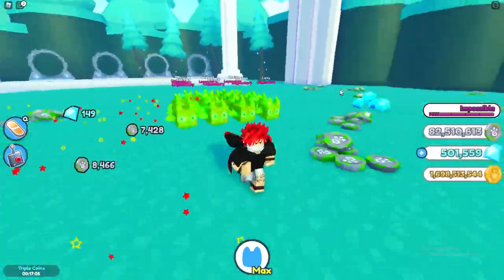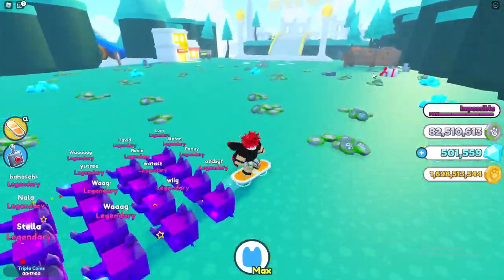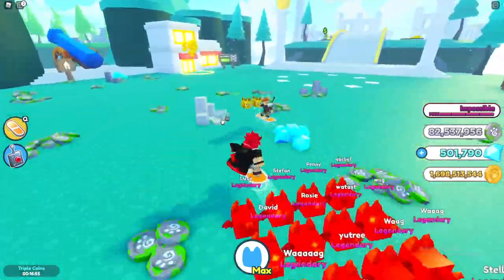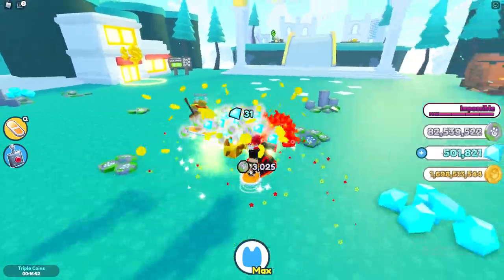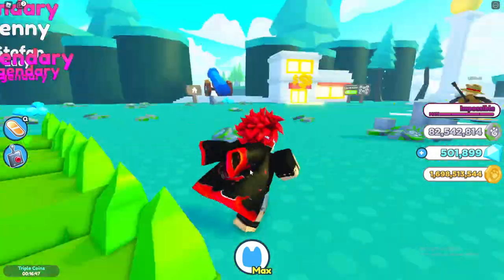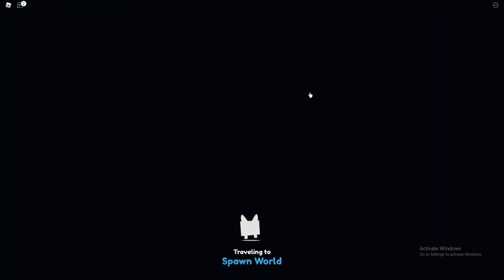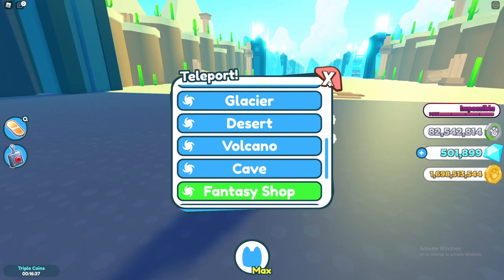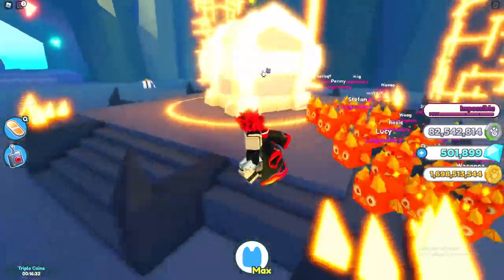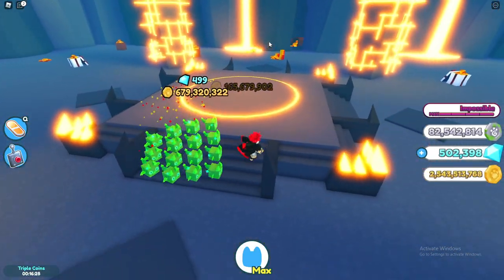It was really hard finding people to lend them because a lot of people don't trust you, which is completely respectable — this is literally the rarest pet in the game. I respect every person that doesn't trust me because I probably wouldn't trust a random person with a rainbow samurai dragon either. But yeah, thank you to the people that did let me borrow them. Let's go to the volcano and see how fast we can kill the standard chest — look how fast that dies and we actually got a lot of coins!